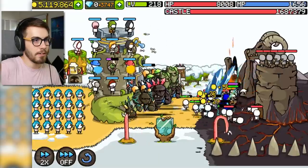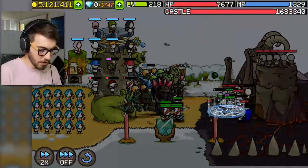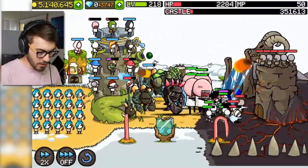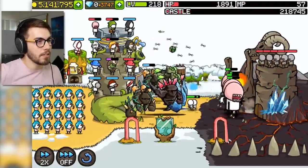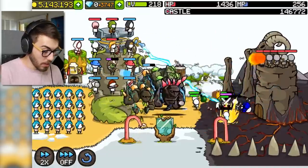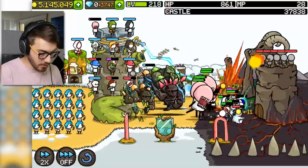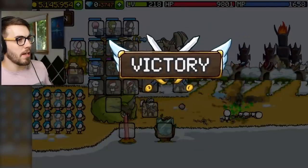That's a strong castle — that castle is tough. Does my stuff hurt the castle? Seriously, this castle's got so much health on it. Giants, get out there — show them who's boss! Their castle HP is going below mine, and my HP bar is a lot smaller. That's pretty good. Are we going to win? Giants, kick them! We did it — that was a close one.